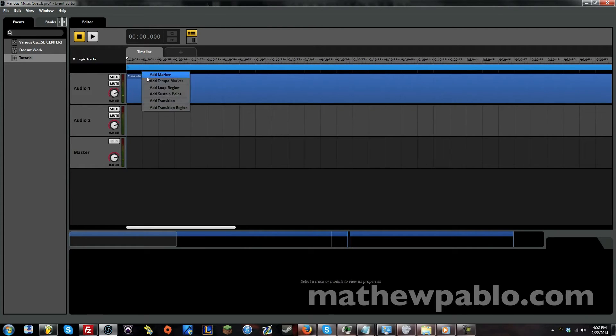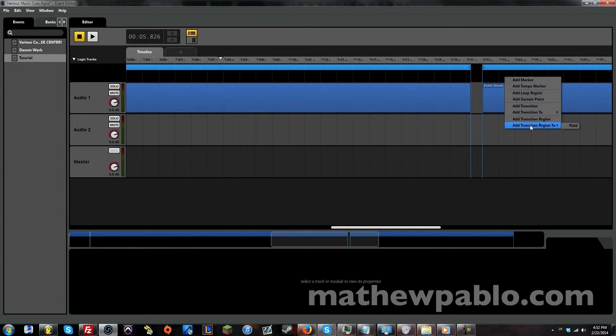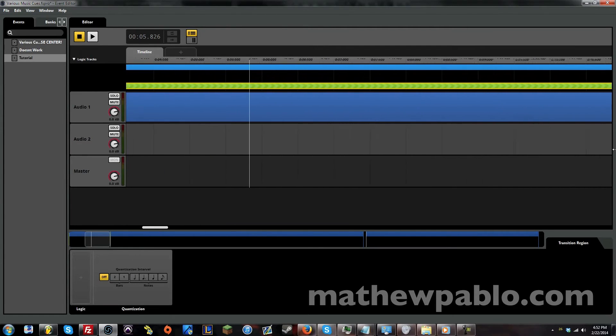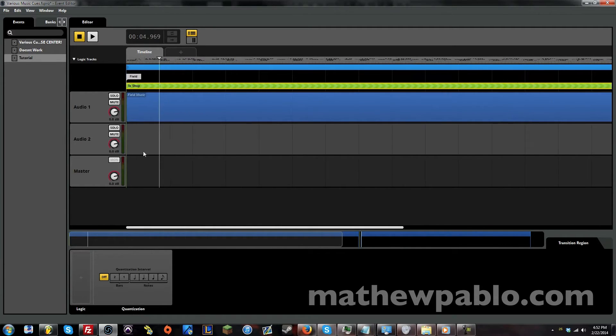They're not crossfading though — we haven't even had any transition markers. So let's go ahead and add markers. Let's add the first marker — this is field. And let's add the transition marker. We need to add the shop marker. You don't have to get it too exact, but you can zoom in all the way to get really close to make sure you're starting right at the beginning. And this will be our shop. Now going back to some of the older stuff we've been doing — we need to make a transition region to the shop. There's no crossfading going on yet. Let me zoom all the way out.